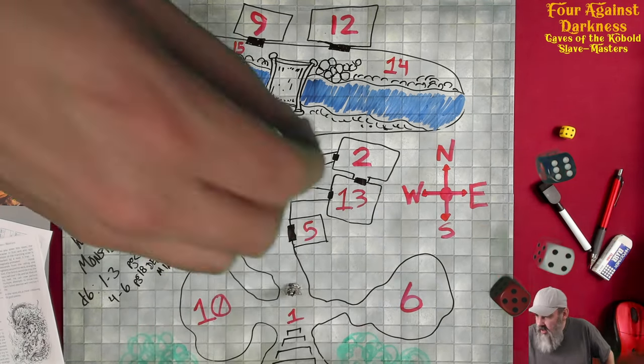Coming back out to the corridor, we roll for wandering monsters again — and we get another one. Rolling which table: we get a 4 through 6, so it's the demonic minion table on page 18. We rolled a 4. This time it's demonic kobolds. Remember, kobolds hate dwarves — this will be our fourth minion group for this party.